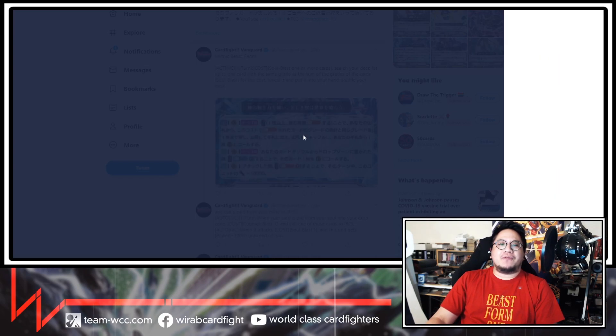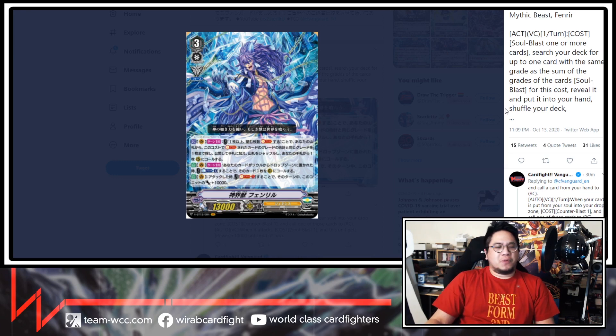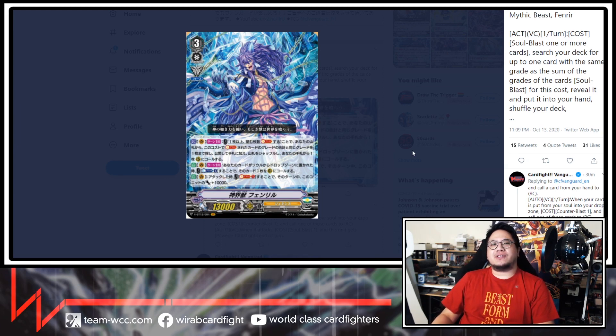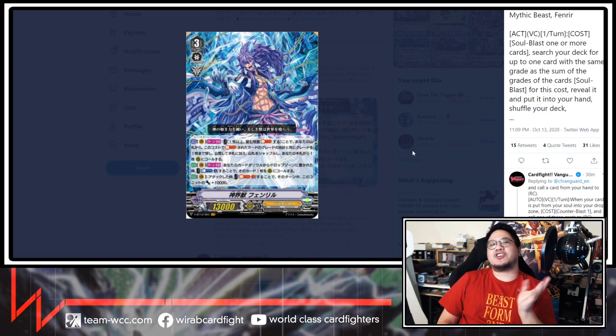Now on to the main thing of the day — Fenrir. Mythic Beast Fenrir. Act Vanguard Circle once per turn: Soul Blast one or more cards, search your deck for up to one card with the same grade as some of the grades of the cards you Soul Blasted for this cost, reveal it, put it into your hand, and shuffle your deck. It's pretty good. You can Soul Blast a grade zero to get a draw trigger null, Soul Blast a grade one to get a grade one null, and you can also get Zorzan — basically search whatever you want as long as you Soul Blast the correct cards from your soul.